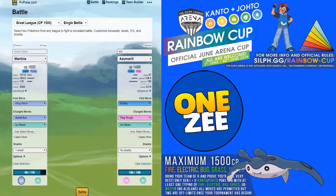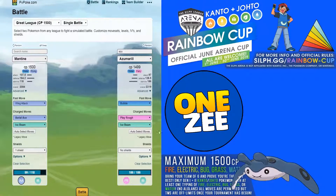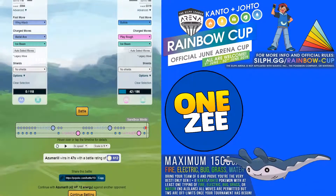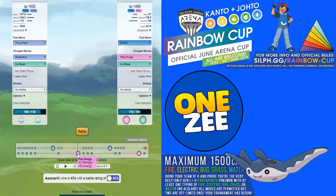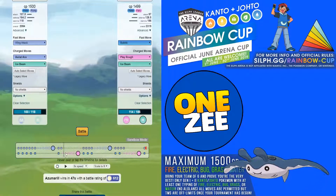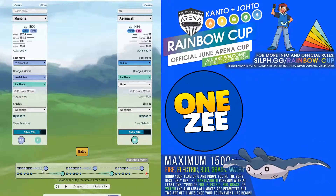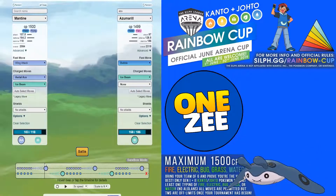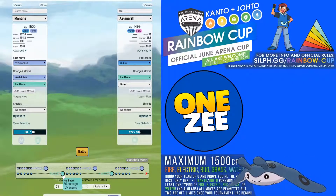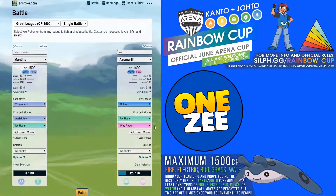Let's look at Azumarill with Bubble, Play Rough, and Ice Beam — no shields. Mantine loses this matchup because of Play Rough, which does a lot of damage. Bubble only hits for three damage but stacks energy quickly for Play Rough. If they don't use Ice Beam and go with Play Rough, it's game over. Switch out when it's easy to do so — Azumarill is the king of stamina stats in this cup.